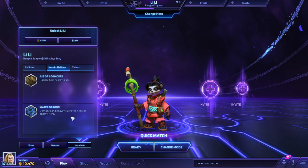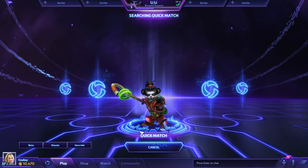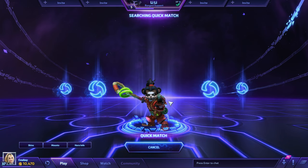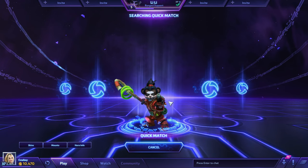I'm a bigger fan of Water Dragon, simply because Jug of a Thousand Cups is a channeled spell, and with as much CC, knockback, stuns, and all kinds of stuff in this game, unless you have a very conservative playstyle, when you pop Jug of a Thousand Cups, it's usually not even going to keep your team alive — any player with half a brain is going to hit you with CC the second you start casting it. So I usually go for Water Dragon. Either way, let's jump into the match and show you what this crazy little panda can do.